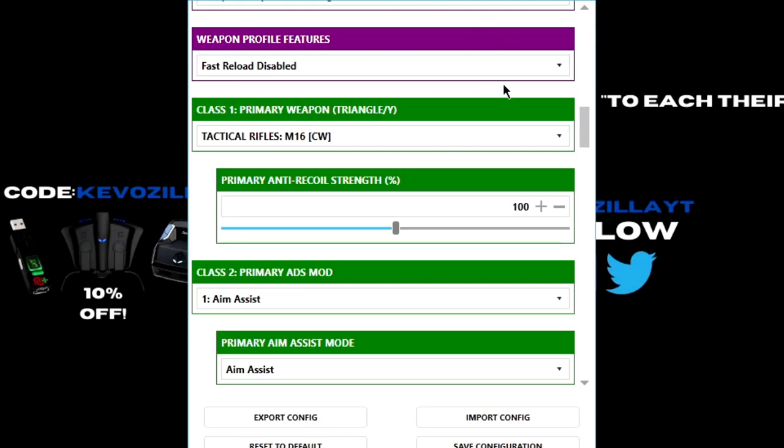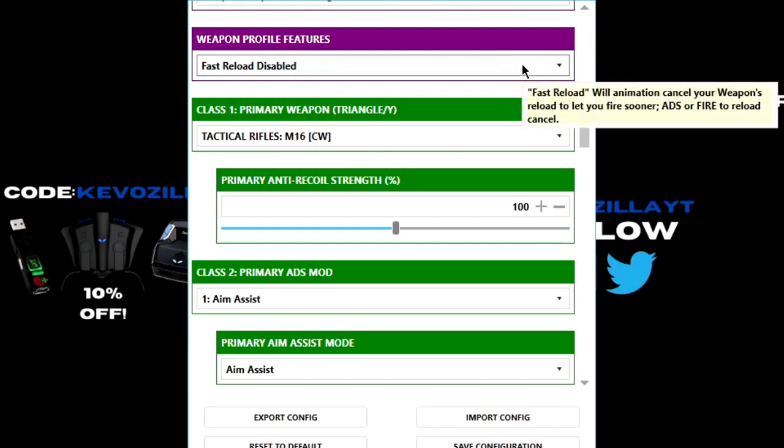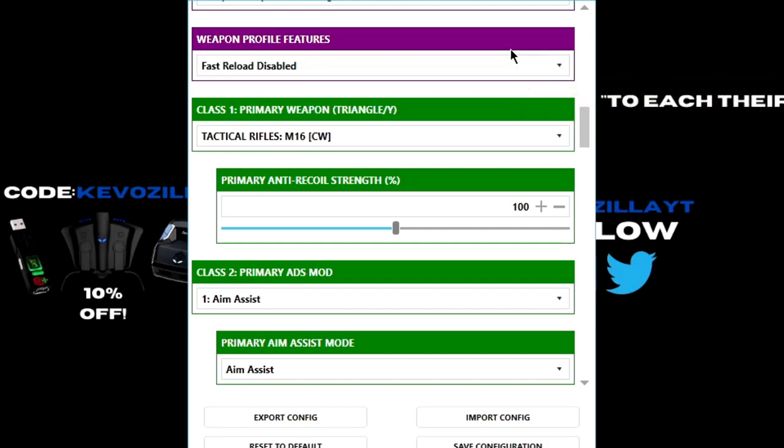Weapon AI is really just a temporary thing. You don't want to be depending on Weapon AI for everything to get you a win. It's highly unlikely you're going to get a win just by using Weapon AI on loot weapons. So I'm going to leave you guys here.